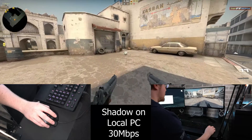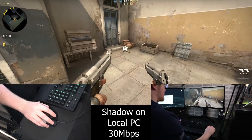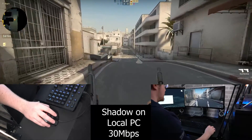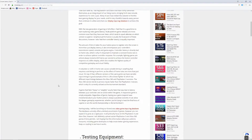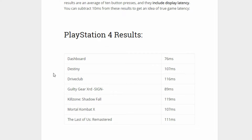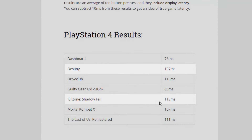Put it like this — if you're the type of person to overclock your mouse's polling rate, Shadow probably isn't for you. If you're a console player looking to dabble into PC gaming, you probably won't even notice the difference. The input lag of 107ms on my Surface is actually very similar if not quicker than some popular PlayStation 4 FPS games such as Destiny 2 at 107ms and Killzone Shadow Fall at 119ms.